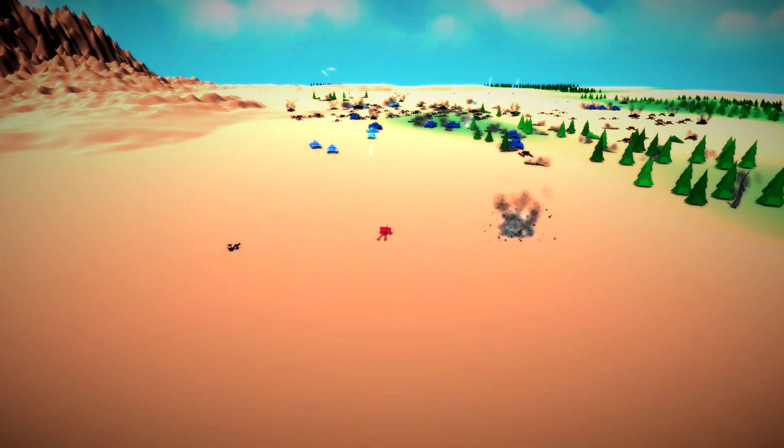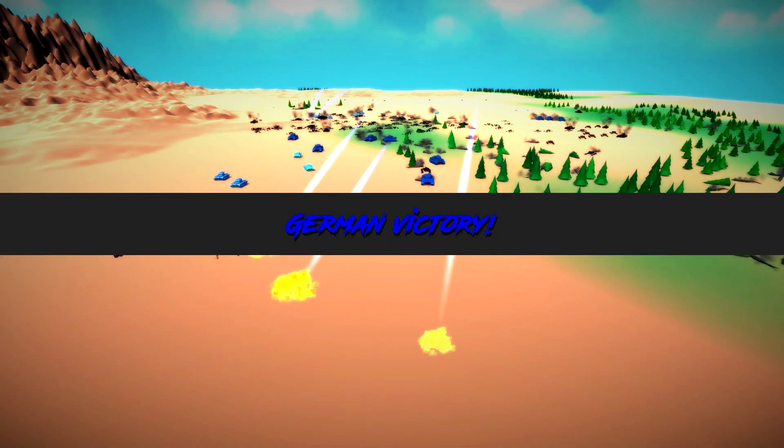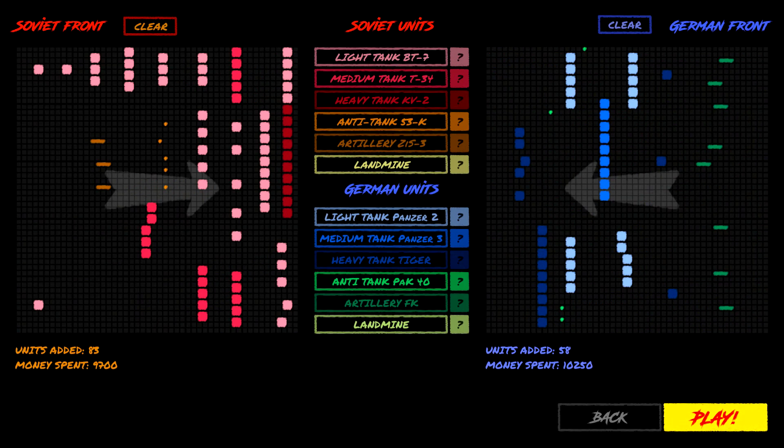Now we're going to alter the German lineup so the money spent is about even. Now that we've got a German victory, we're going to alter Kursk - what if this happened? We're taking units off to get to 9,700 versus 9,700. Let's do it.